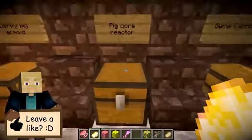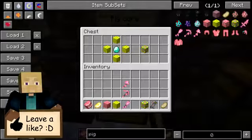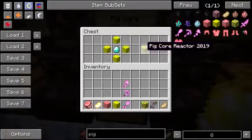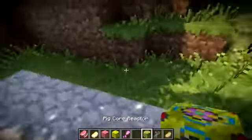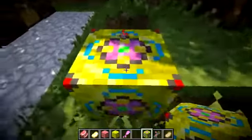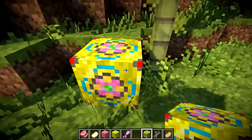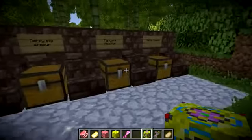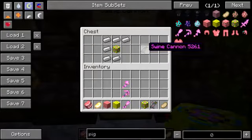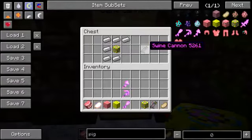Next up we've got the Pig Core Reactor, which is actually part of a two-stage crafting recipe for something called the Swine Cannon, which is a really good item. To craft the Pig Core Reactor, you're going to need four Butter Blocks of Pigness and then a diamond in the centre, and there you go — you get a Pig Core Reactor. You can actually place this item down on the ground and it's got some kind of torch flame particle effect inside of it. But this block is absolutely useless on its own — does nothing in your world. Once you've crafted one of these Pig Core Reactors, it enables you to craft something called a Swine Cannon, which is a hell of a lot more useful. To craft this, you just need six bits of iron arranged around a Pig Core Reactor in the centre, and there you go — you get yourself a Swine Cannon.